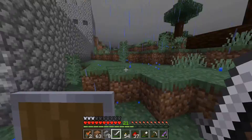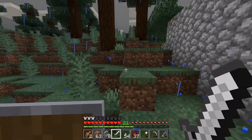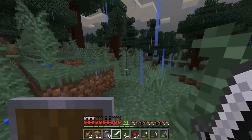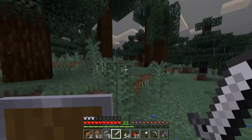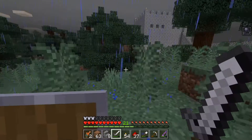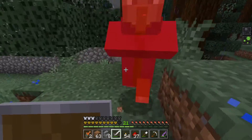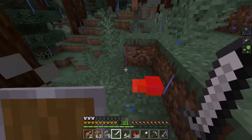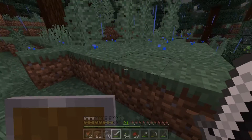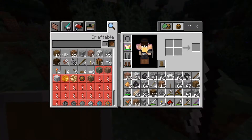I'm not surprised the Enderman from the last episode is gone because it rained, and they don't like the rain. Oh dear — it's a witch. I just got slowness. There you are — those guys are dangerous. Oh, she dropped glowstone — I guess it's a girl. It's a witch.